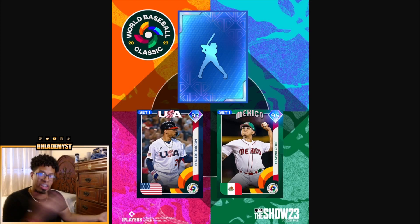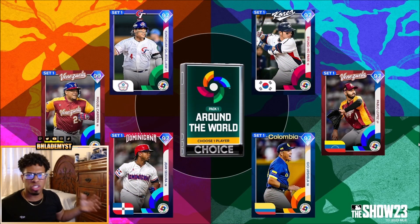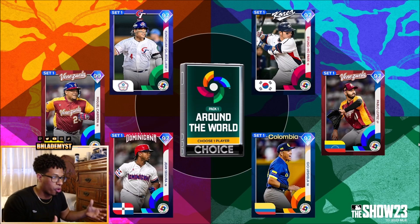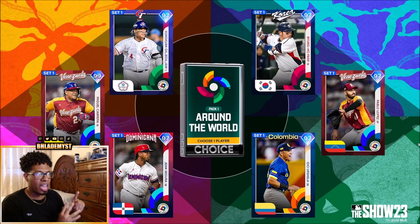Now we have some 97 overalls: Julio Urías at 95 overall starting pitcher and Mookie Betts at 97 overall right fielder, plus one unrevealed diamond. We also have the Around the World Pack 1 — meaning there will likely be packs two, three, and four — which is a choose-one-player pack featuring five 97 overalls and one 99 overall. That 99 overall is Miguel Cabrera, first base primary, which is important because first base primary means no fielding penalties, unlike if he were DH primary.